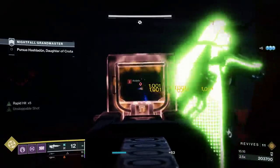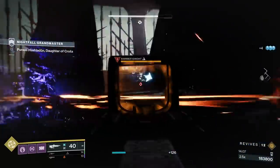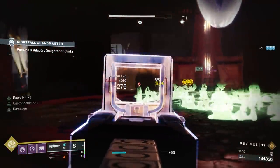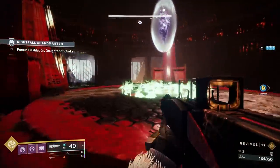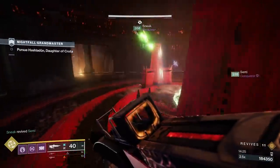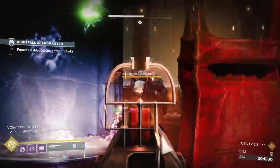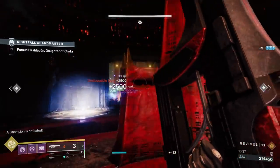The first and second floors of the elevator section are another instance of just stick together — you do not need to split up. Be aware on the first floor that both the left and right sides are open at the same time. If you all go to the left, the right side enemies might start creeping up and shooting you from across the room. Pick a side, kill a bunch of stuff quickly, and move into the room to not get flanked. The second floor has an Unstoppable Ogre — just stun it right as you get there, stick together, and take the elevator up to the boss room.